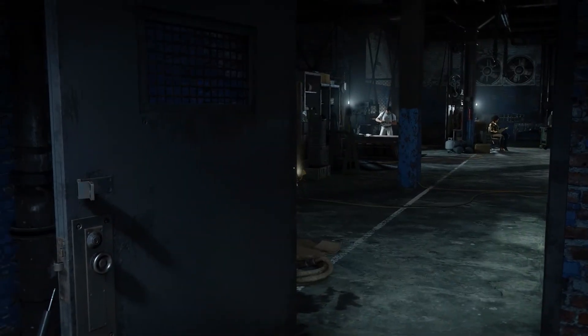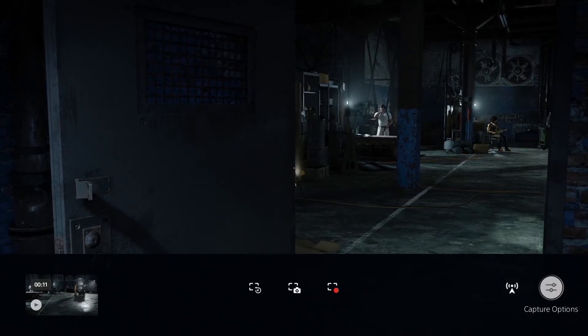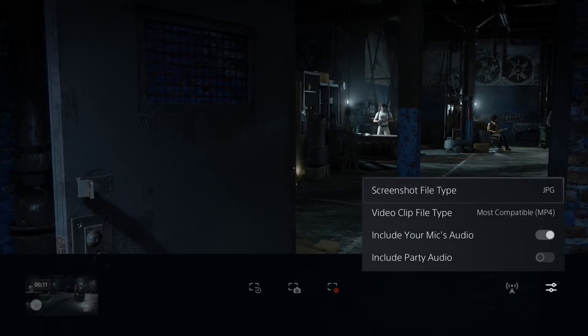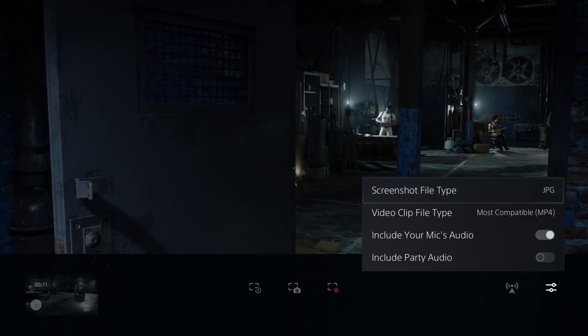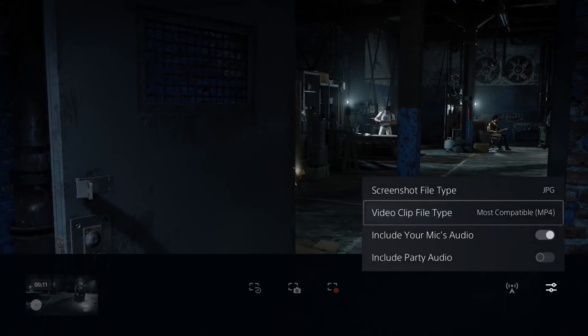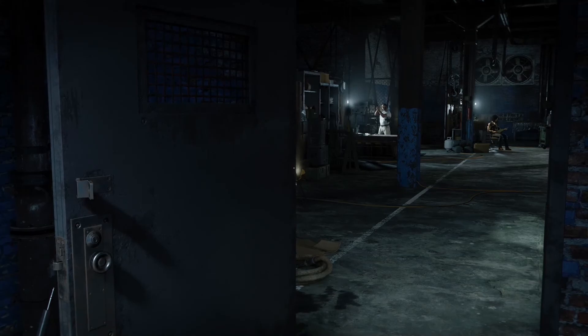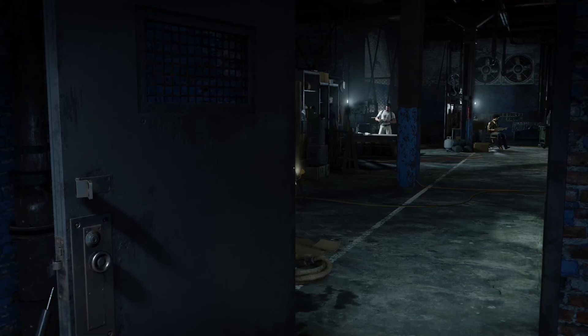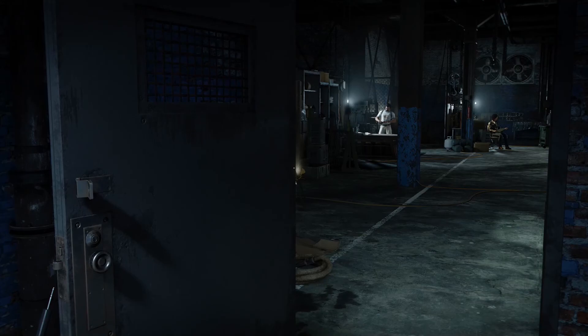That's pretty much all there is to show you for this. There is a broadcast feature but I'm not going to go into that as I haven't touched broadcasting yet. But I thought this would be a good little video to show you all about the PS5 taking screenshots, how to record videos, and how to choose between clip types — MP4, WebM, and mic audio. Let us know if you found this useful, and let me know if you find a big difference between MP4 and WebM. Thank you for watching — don't forget to ring my bell and drop me a sub if you found this content useful. I'll be doing lots more PS5 content, so if you've got any suggestions, hook me up with a comment.